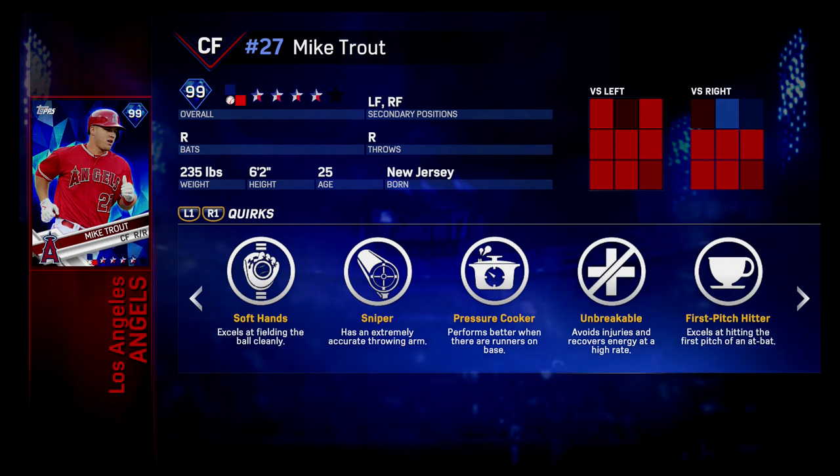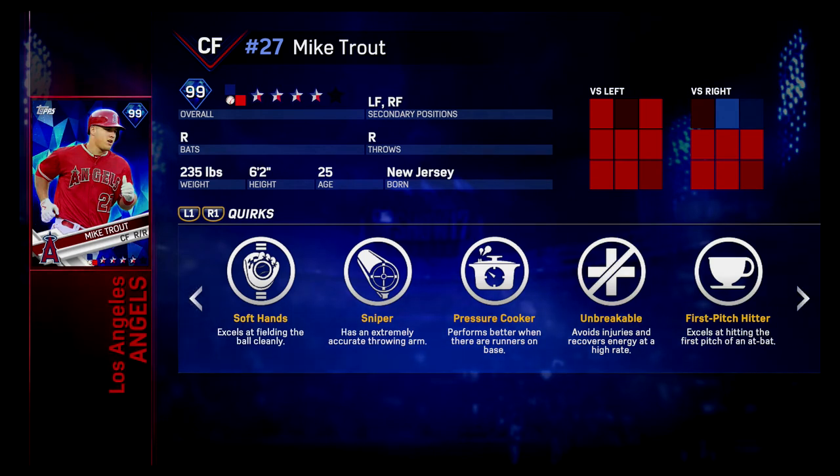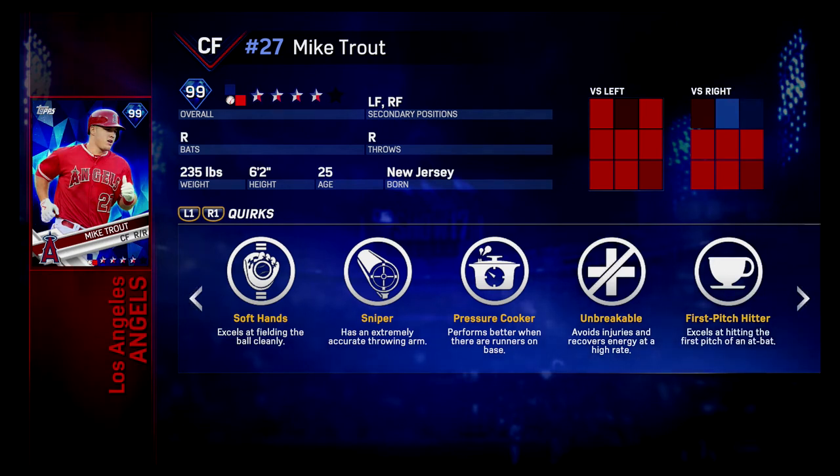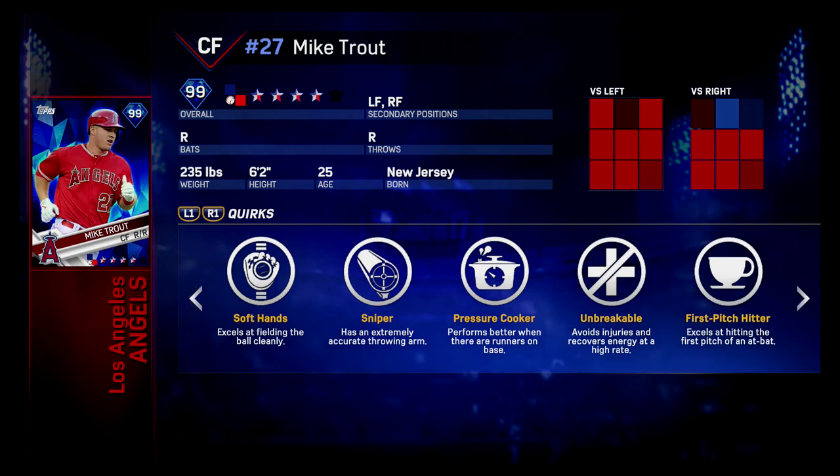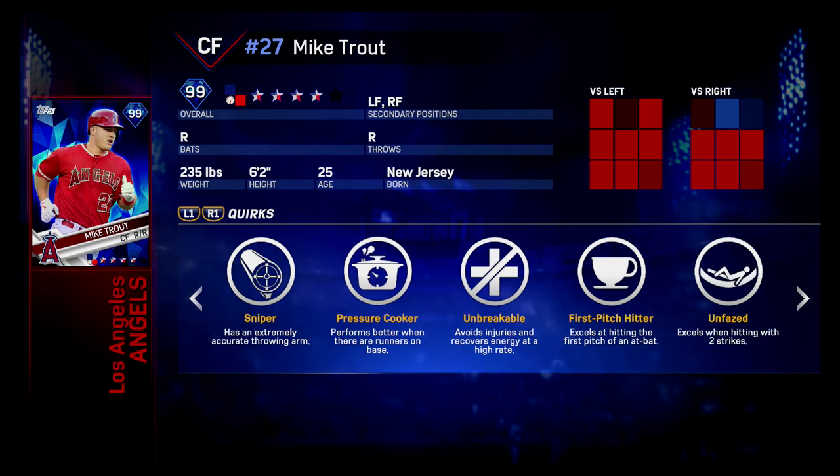This works both ways. So let's say your batter has Pressure Cooker — his PCI is going to get bigger when there are runners on base. The PCI is the plate coverage indicator, the thing you use to hit the ball. But if the pitcher has Pressure Cooker, it'll make the other guy's PCI get smaller. That's something a lot of the really good relievers have. I'm going to make a list of all the ones that have the certain quirks that I believe are the best in the game.